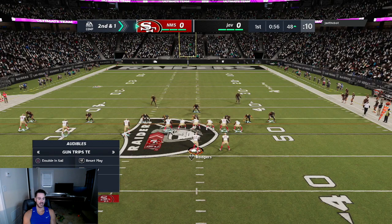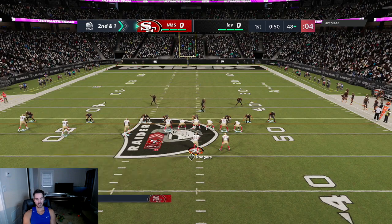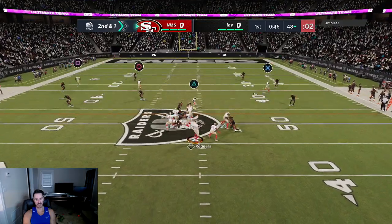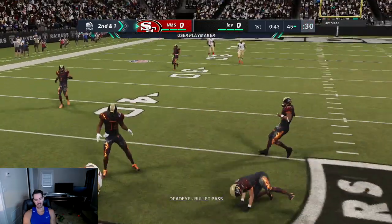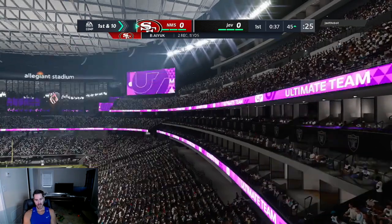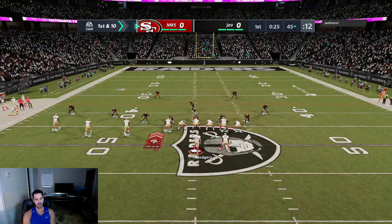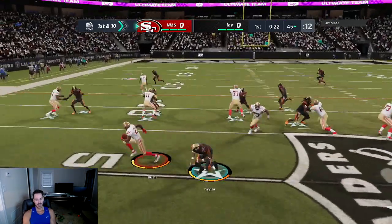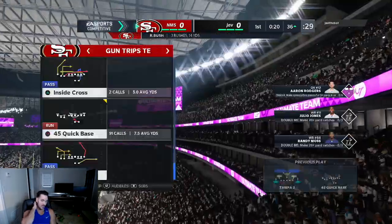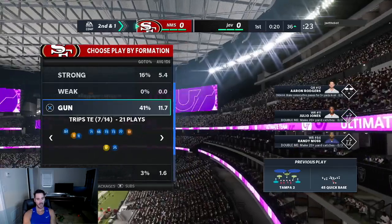He made a hell of a play call there calling cover two. On second and one, we hit him with a pass and get a little playmaker action for the first down. We're moving the ball pretty easily here, slowly though — haven't got any huge plays yet. He played cover two again, so maybe he's going to switch between the two throughout the game. He had a pretty solid user and I was able to avoid him and get a good gain, but he almost came through that gap at a very unique angle to make a play. He is making me work.